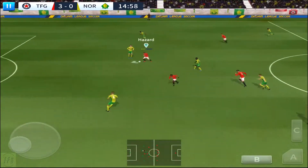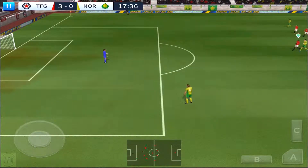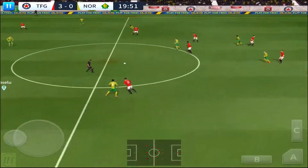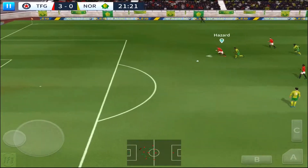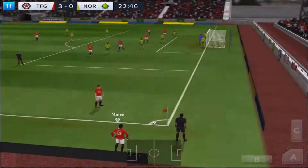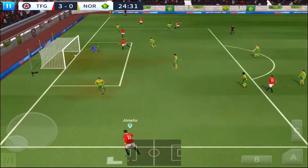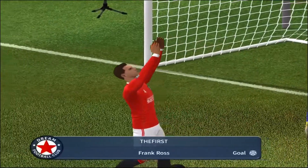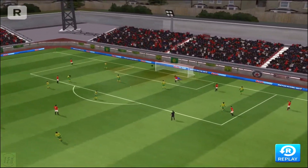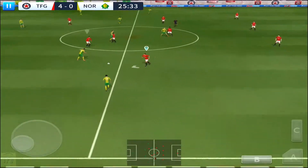And he's back in possession — Hazard. Good catch, cleared forward by the goalkeeper. Striker's ball — oh, he's onside here and he's one on one with the keeper. And he's onside here, he hits it and it's in off the woodwork! Let's take another look at that.